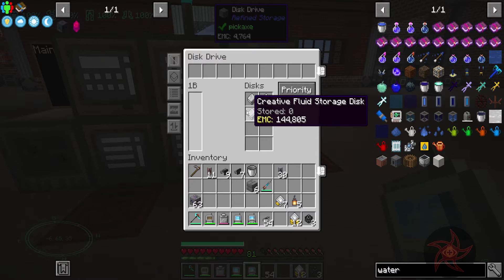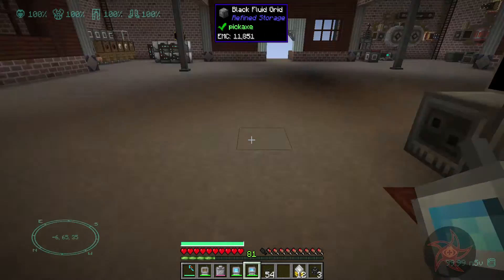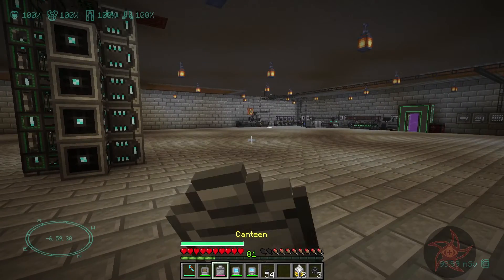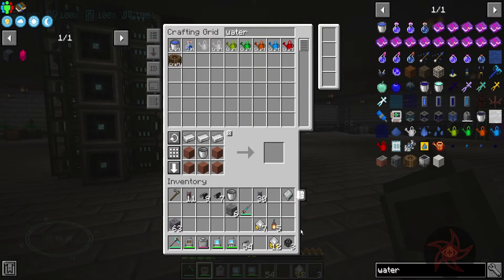Fluid disc — yeah, we've got a ton of fluids in here. I'll put another one in just to see, because this says 1 billion. And I had over a billion units stored in that creative storage but it didn't ever register. Kind of curious what it would do — and the answer was nothing.